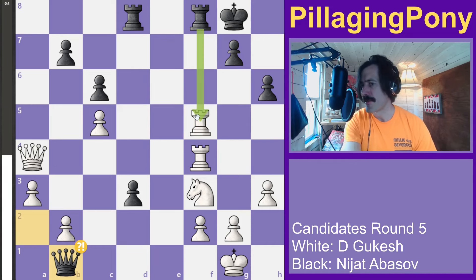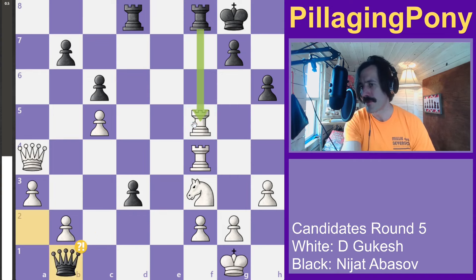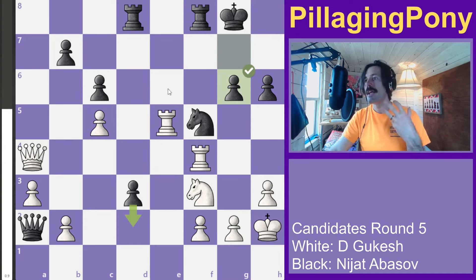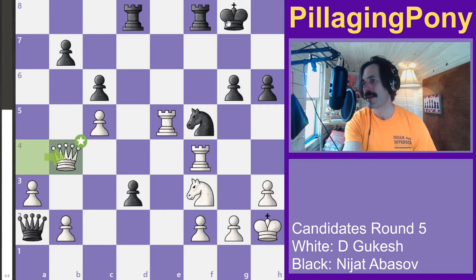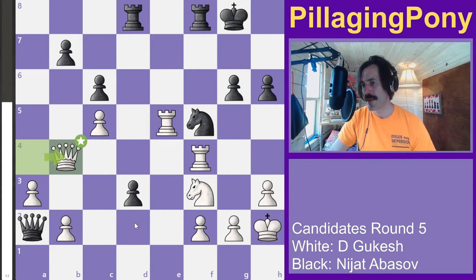To prevent those complications, white decides to sidestep. Now he's threatening to take the knight, so black defends. But in defending, he's extending a bit more and potentially opening his king to more threats. White lines up to prevent the pawn from moving forward, defending the b2 square and attacking b7.